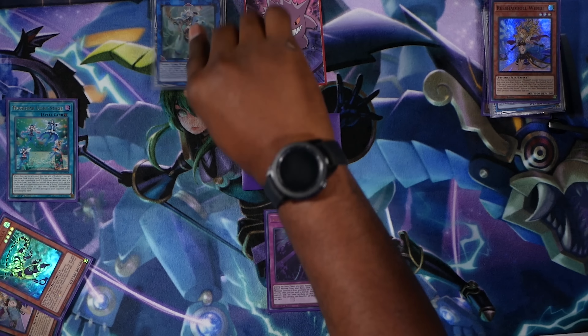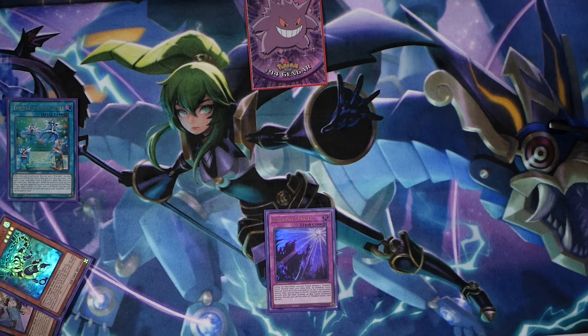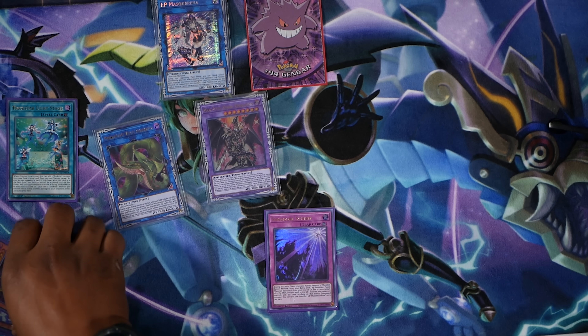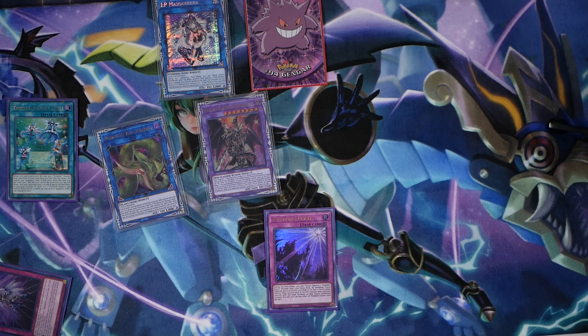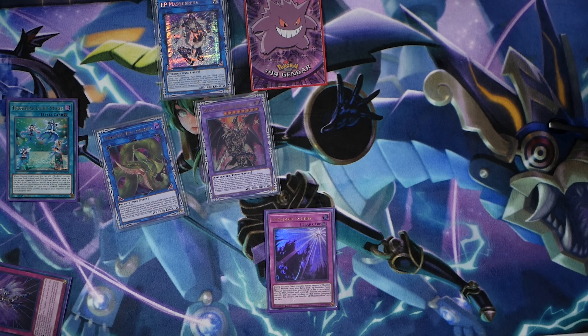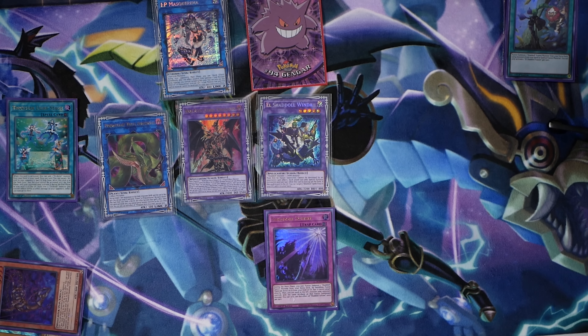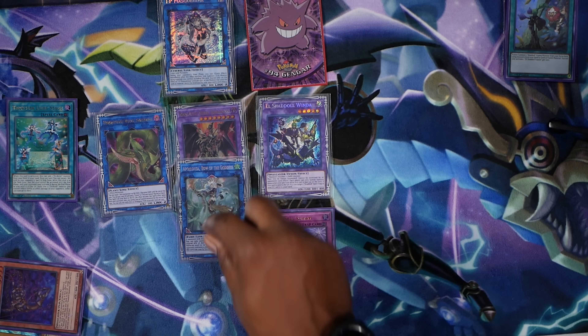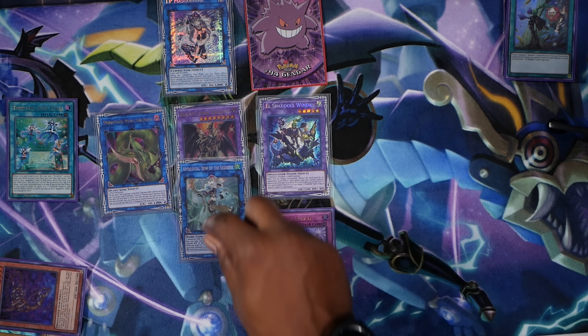We can take this exact same setup and do a whole other scheme with it. We can actually just use Schism's effect to banish a Red Eyes and a Shadal Squamata, and our opponent is going to have to deal with El Shadal Windy if they are a special summon heavy deck. We can still use the effect of IP Masquerena to link off all or as many cards as we want to be able to summon that Apollosa, Bow of the Goddess, or that Nightmare Unicorn. Mainly because Shadal Windy's effect is applied once it's summoned, so you get an additional special summon after you summon El Shadal Windy.